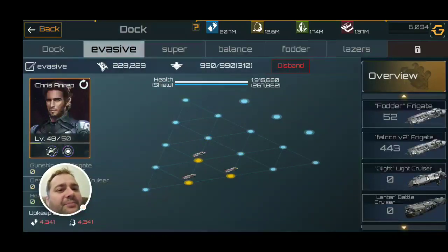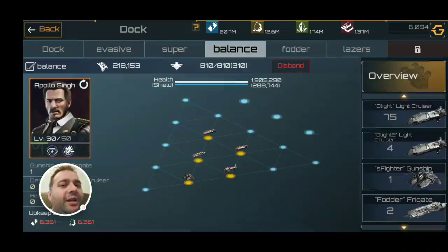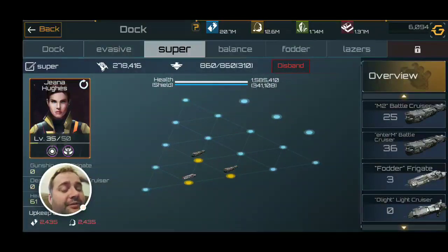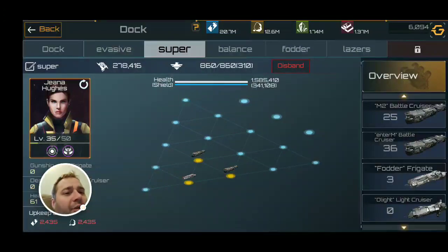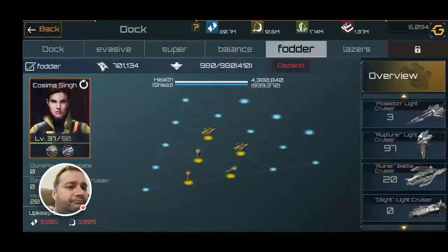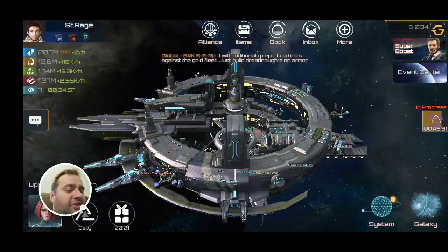I obviously have a laser character, and this is my balanced drone version — I'm still trying to upgrade him, he's one of my weaker ones still. A lot of these are about 200,000 power each — that's just where I'm at because I'm still leveling them up and trying to get better ships. I've got a nice variety: evasive is going to be my weakest, balance will be my next strongest once he levels up more. My lasers and my cannons will be my other three fleet types.